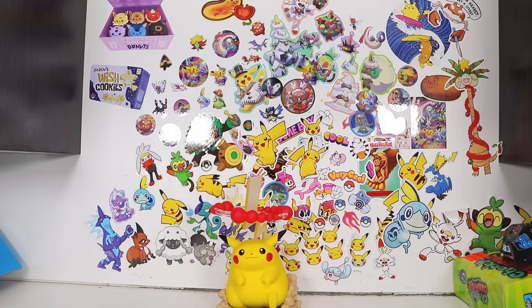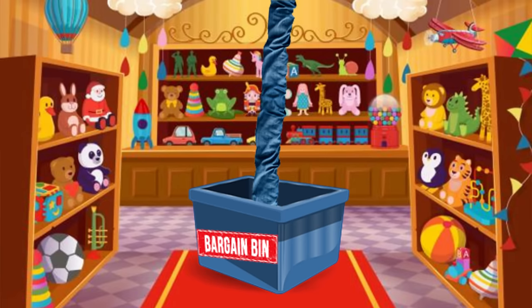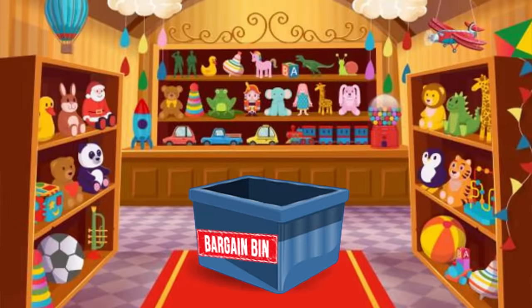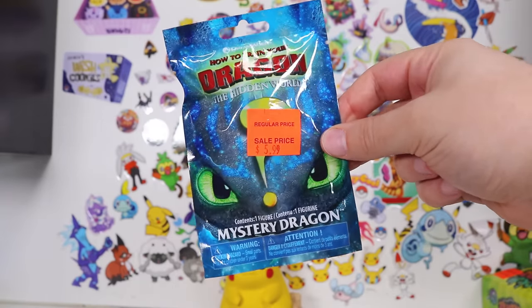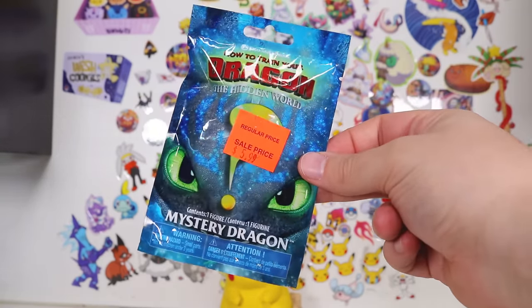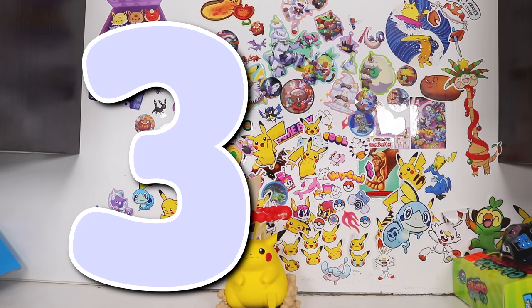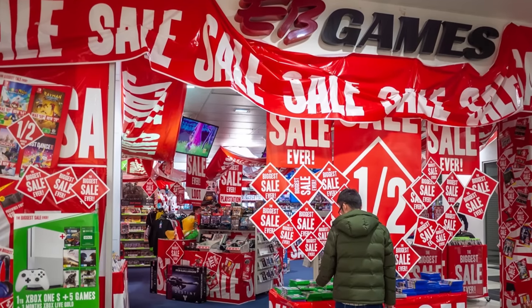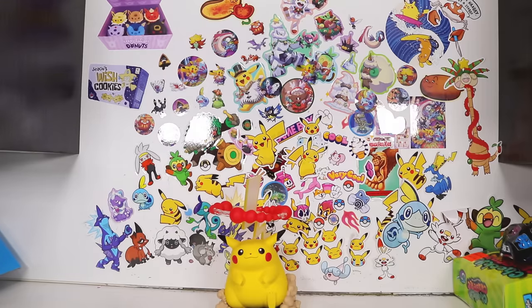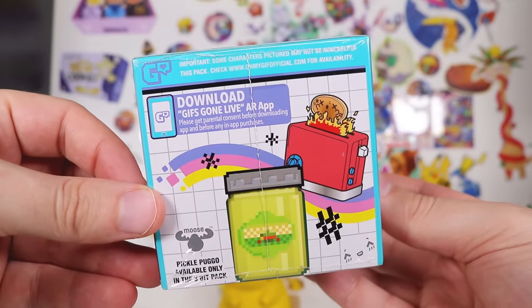Welcome back, bargain bin shoppers! This is a series where I reach my arm into the bargain bin and see what I can find. From Steamboat Willie mystery figures, to How to Train Your Dragon mystery dragons, to whatever this is. Today I bring you 36 items — some acquired years ago at Walmart, some from random shops in Australia. Some of them don't even constitute as bargain bin toys, but they make the cut anyway.